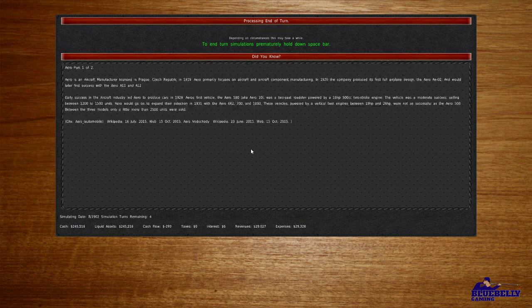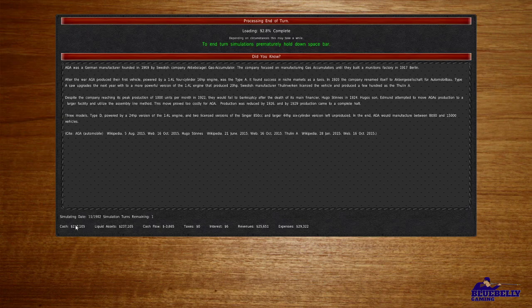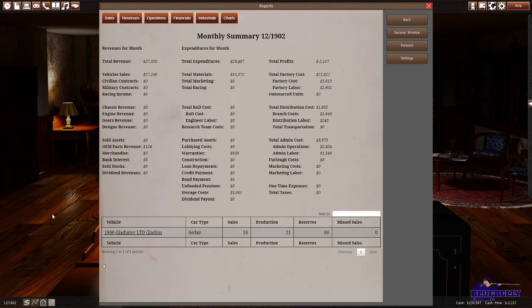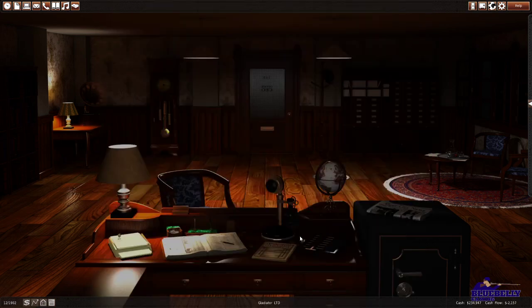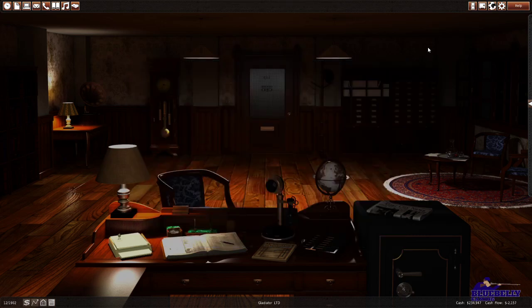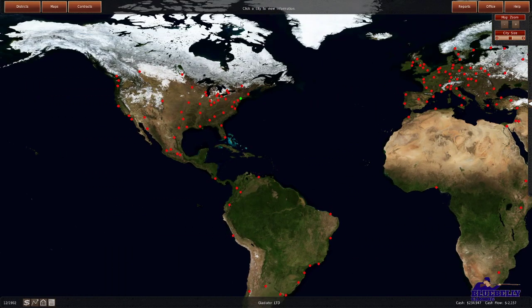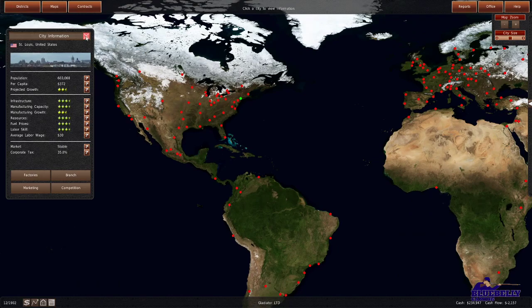We're going to zoom through this year and see how we're looking at the end. Just watching that number — it goes up a couple, down a couple, up a couple. Now we've got 86 in reserve, so that's a bit much. We're going to drop production down and sell out our stock. I think it might be worth building a new branch if we can do it in a cost-effective way.